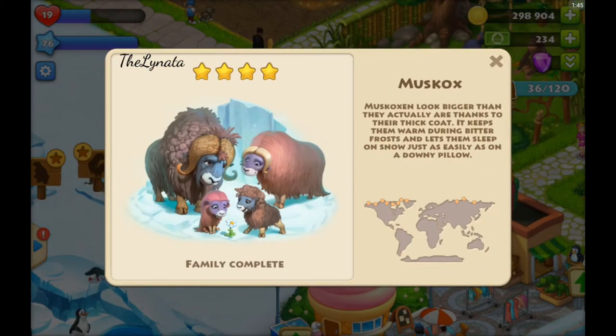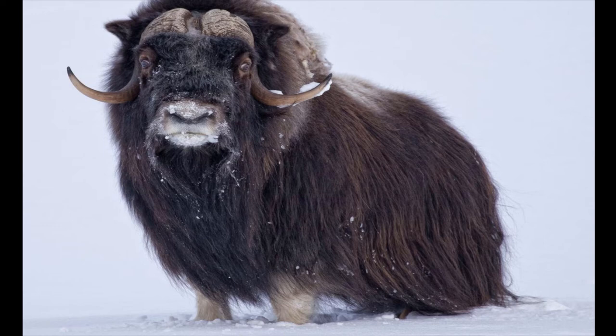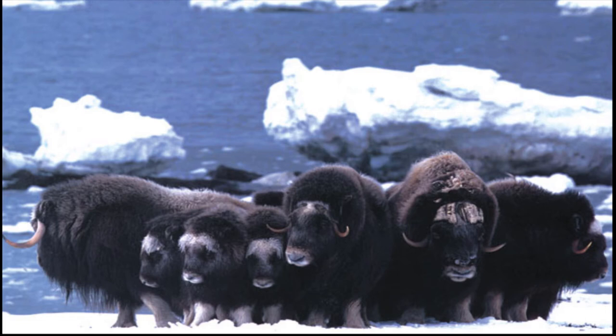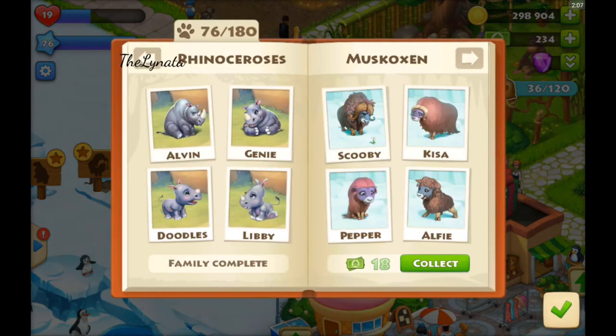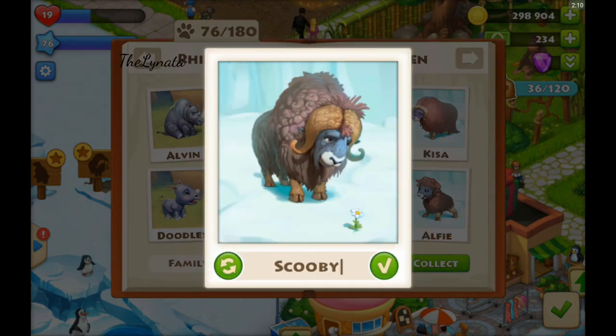The Musk Oxen look bigger than they actually are, thanks to their thick coat. It keeps them warm during bitter frost and lets them sleep on snow just as easily as on a downy pillow. And here is how the Musk Oxen look in real life — their family. And this is from Ice Age. Musk Ox, and that's okay, it's our family!